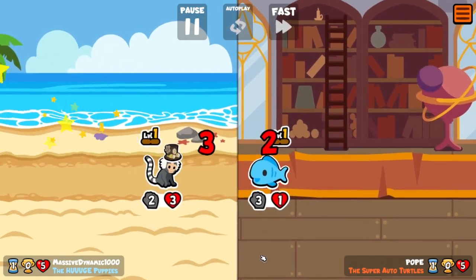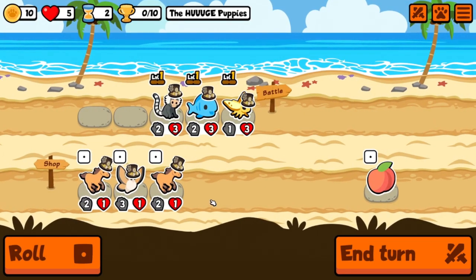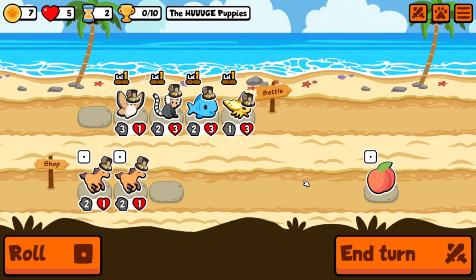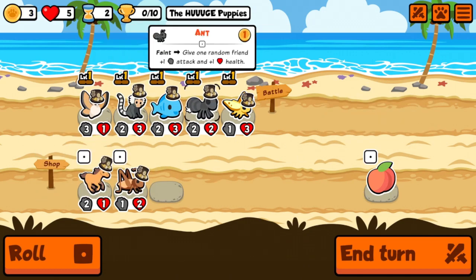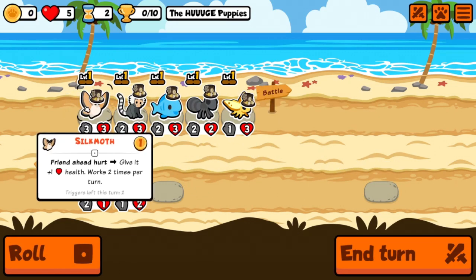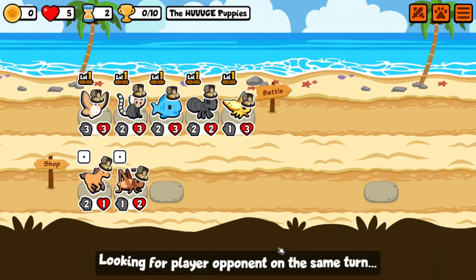Maybe like a huge puppy, a Great Dane — let's see, we get the horse and the silk moth. Friend ahead hurt — give it one health, works two times per turn. Interesting. I don't think I've ever tried the silk moth before, we'll give it a test. The ant is always a friend, we'll take an ant. We'll also take a peach — I think a peach goes good with the silk moth. That gives us a three-three pet, not too bad.